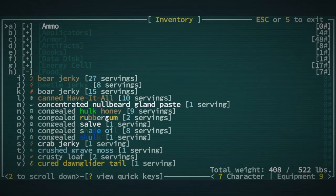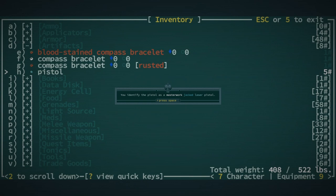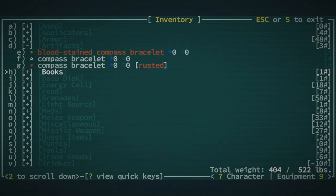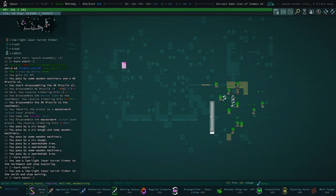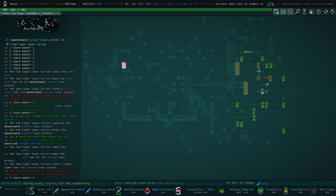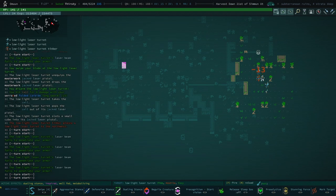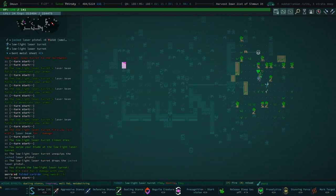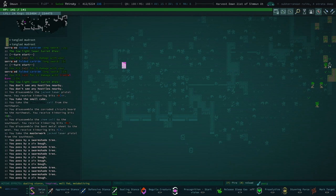Mortar tube, already did this. We found a pistol — masterwork jacked laser pistol with a nuclear cell, heck yeah! You can't just disassemble items if they have a cell in them — that's fine, doesn't matter. Dude, don't die instantly! Oh my god, it's hitting him more than it's hitting me. Every time they die to their own gun.